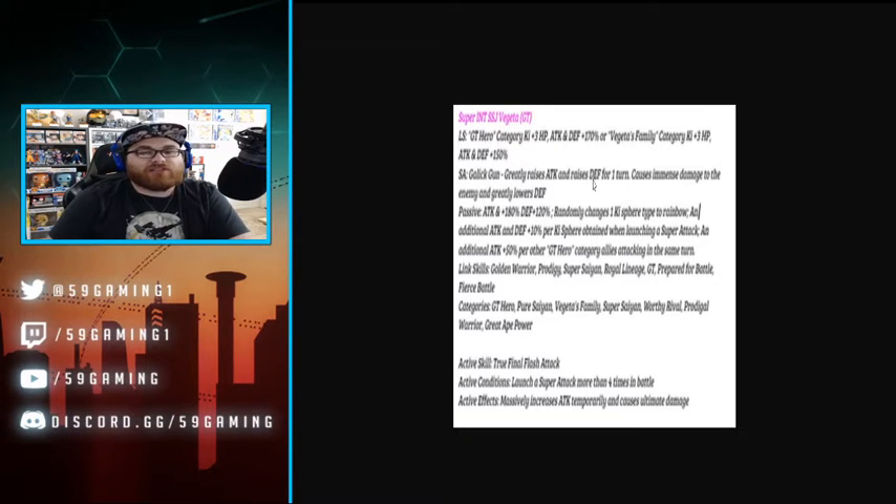Now let's get into the Super INT SSJ Vegeta GT. I was surprised that these two units do not transform — very shocked because I thought they'd capitalize on that. GT Hero category, Ki plus three, HP, attack and defense plus 170, or for GT's category Ki plus three, HP, attack and defense plus 150. Super attack — Galactic Gun — greatly raises attack and raises defense for one turn, causes immense damage, and greatly lowers defense. The greatly raises attack might be an infinite stack of 50, which is ridiculous — he's going to hit like a truck.